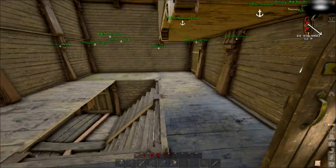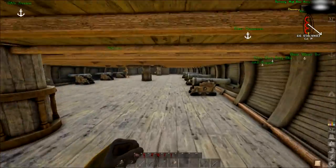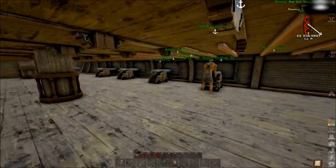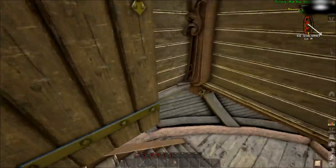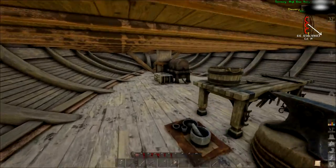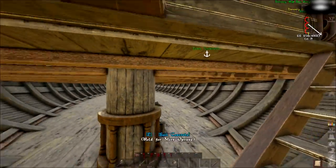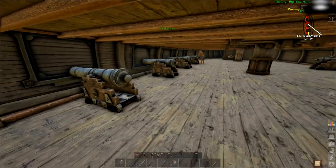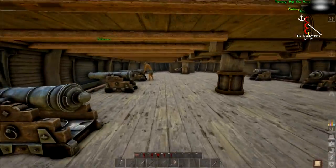Down here on the lower decks we've got four cannons, but I didn't want to put them all in ports because that gives too much of a spread. You want the broadsides and all your barrages to be really focused areas. There's my crafter up to level 40. Down here we've got our beds and all our storage boxes, but I really need to streamline this and make access easier. I'm thinking of getting rid of this middle deck and just putting the cannons on top so people have better access to repairs.